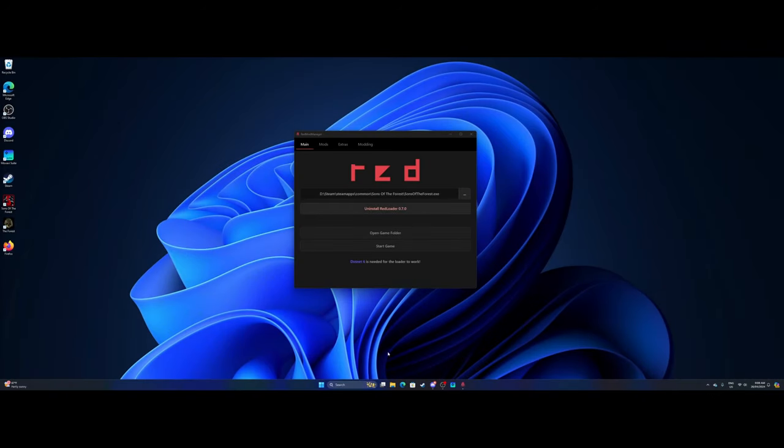G'day everybody, welcome back to Reactive Gaming with Chris and James, and welcome back to Red Loader — not Sons of the Forest at the moment. Today we're going to be going through and showing everybody how we use RedMod Manager. RedMod Manager, or Red Loader as they call it, is made by Tony Macaroni. It's a mod we use for Sons of the Forest — it gives us the ability to fly around, build, and there are just endless possibilities.